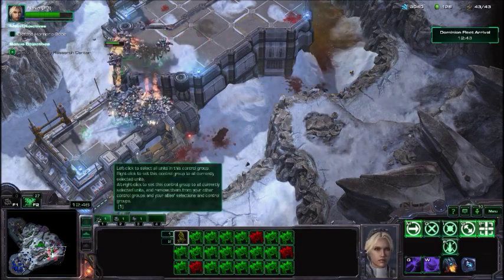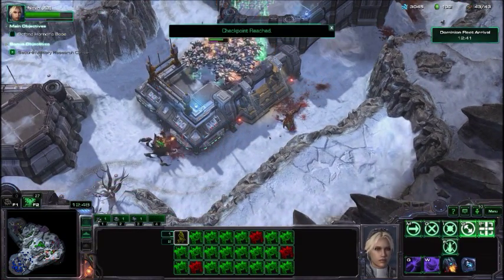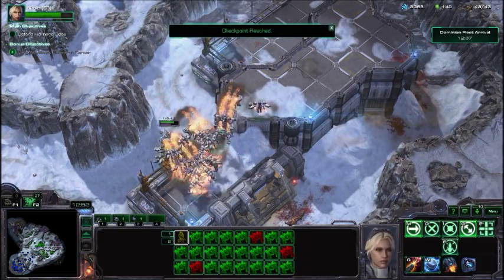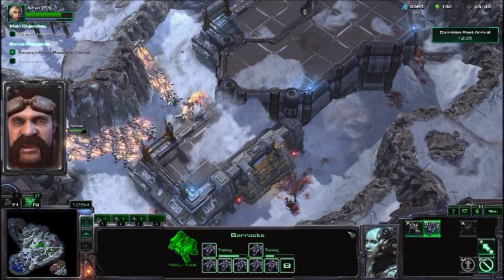The Scorpion Zerg are mean because they basically make it so ranged units can't target them — they don't cloak the units, but they prevent ranged targeting.